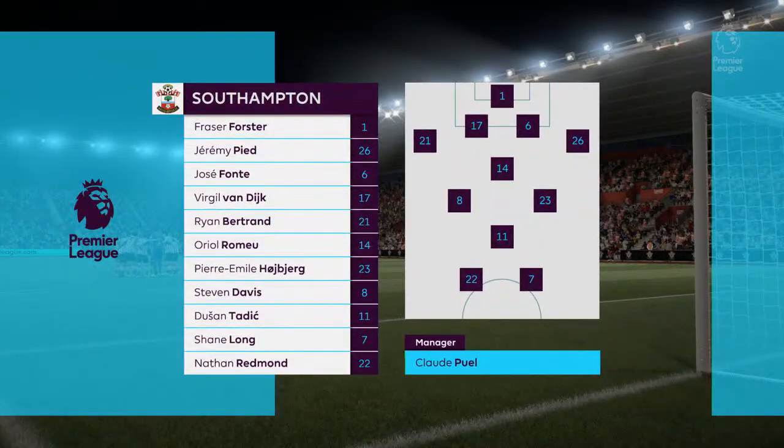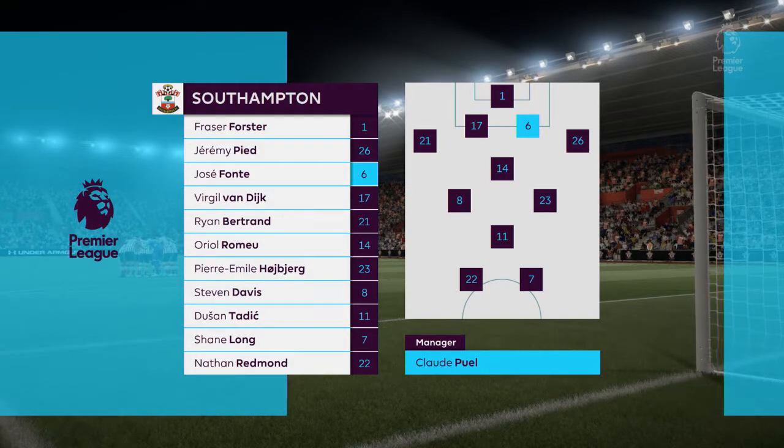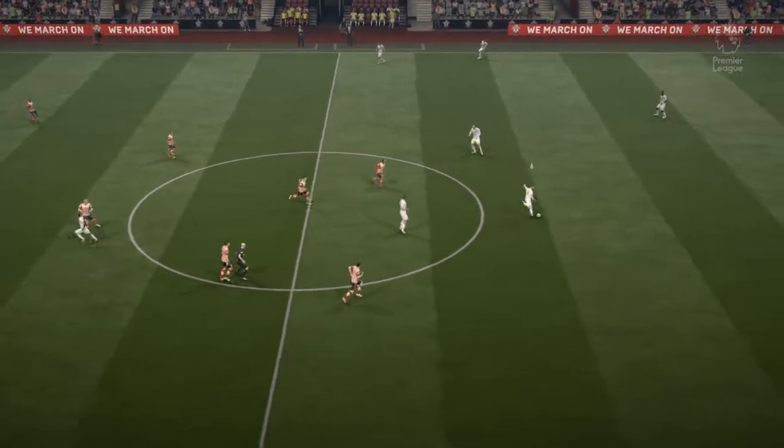Here's the Southampton team for you: Fraser Forster starts in goal, Jose Font starts with Virgil van Dijk at the back, Pierre-Emile Hoiberg starts with Stephen Davies in midfield, Nathan Redmond starts up with Shane Long.